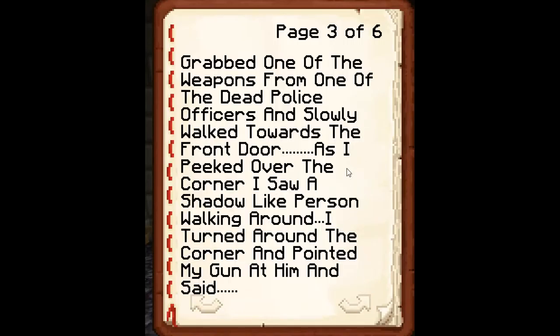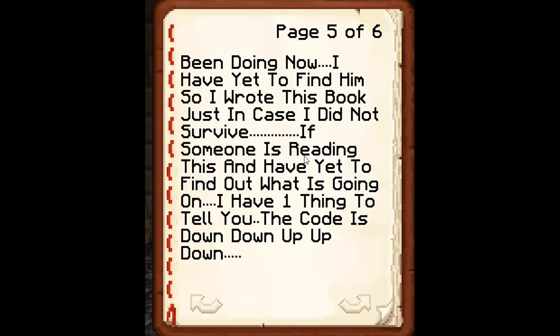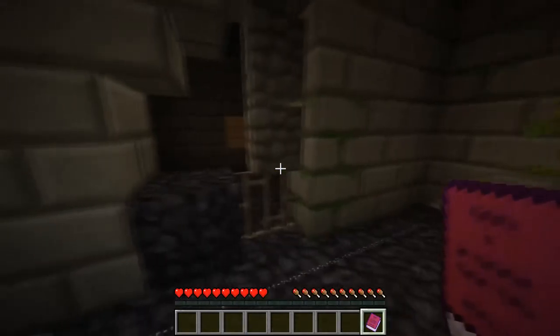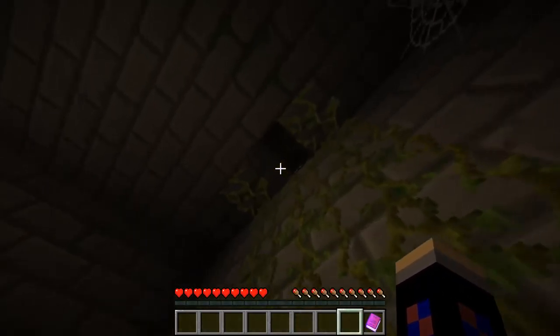'Until one day I heard a noise in the prison. I grabbed one of the weapons from the dead police officers and slowly walked towards the front door. As I peeked over the corner I saw a shadow-like person walking around. I turned around the corner and pointed my gun at him and said hey, what are you doing there? He stayed silent and walked towards me, then jumped at me and knocked the gun out of my hand and kicked me onto the floor leaving me unconscious. I woke up a bit later and was looking for him. I have yet to find him so I wrote this book just in case I did not survive. If someone is reading this and has yet to find out what is going on, I have one thing to tell you - the code is up down down up up down.' Okay. Goodbye.